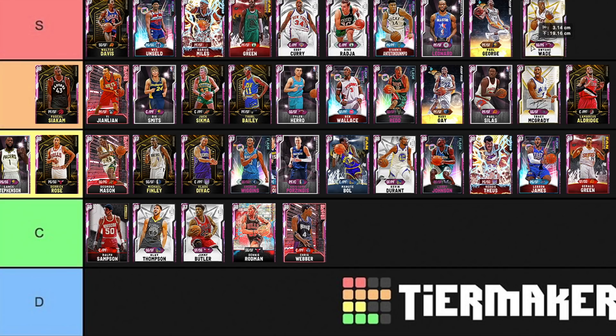Westbrook — right behind Derrick Rose, there are a bunch of similar cards. Dwyane Wade — no question, S tier. Dwyane Wade is S in his respective tier — I'm going to do a diamond tier list tomorrow, but in the pink diamond tiers, Dwyane Wade is S no matter what.